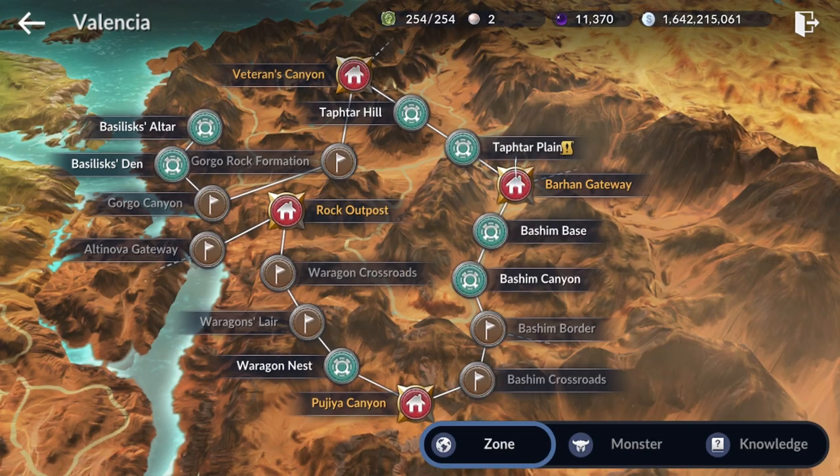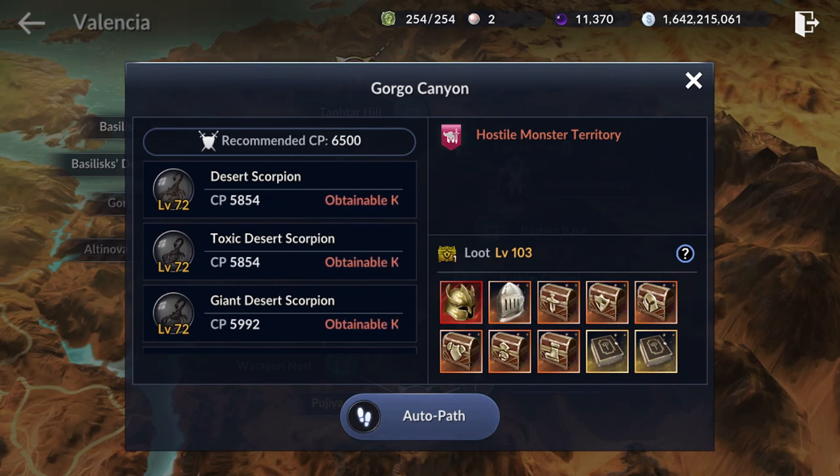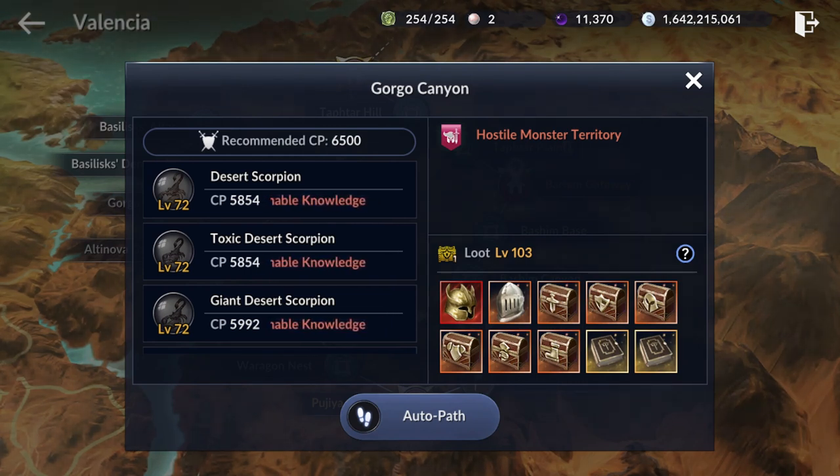The only problem with Gorgo Canyon is that even though it's a great silver farming spot, you won't be able to get a lot of experience here. You will not be able to accept a repeatable quest for experience, and the XP from killing mobs really isn't that much at this CP level.